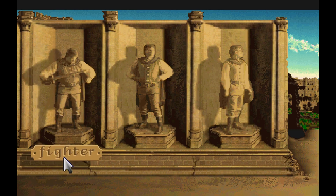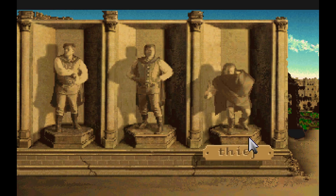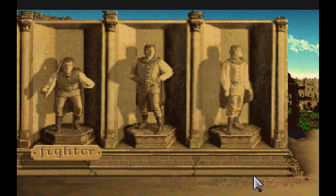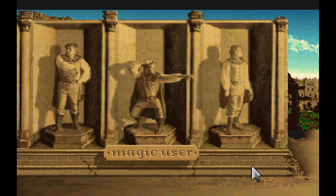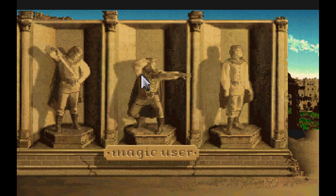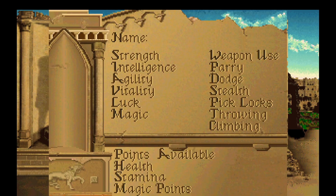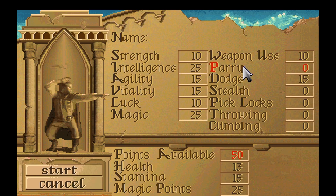We've got three classes to pick from: Fighter, Magic User, and hide behind your cape. Now, if you want to basically do everything, thief is actually the best way to go because you can start with every skill as a thief — the other two don't get that option. We're going with magic user. As you can see, we don't have any points in parry, stealth, lockpicks, throwing, or climbing. We do have some points we can distribute, but we can only learn three skills. And we're going to skip on stealth and lockpicking.